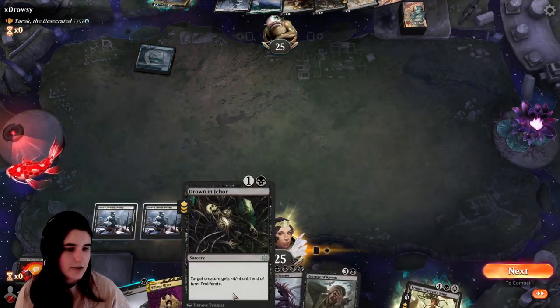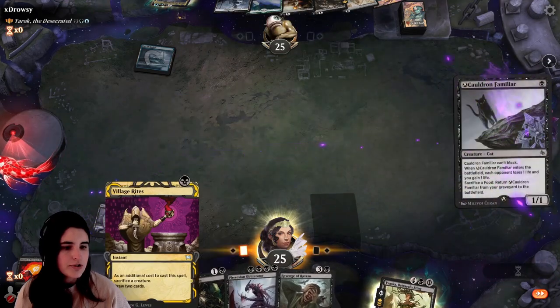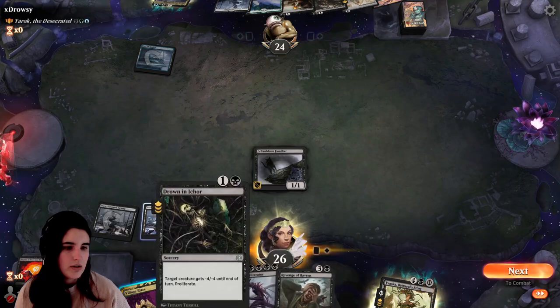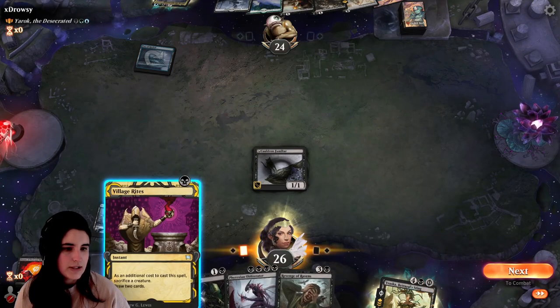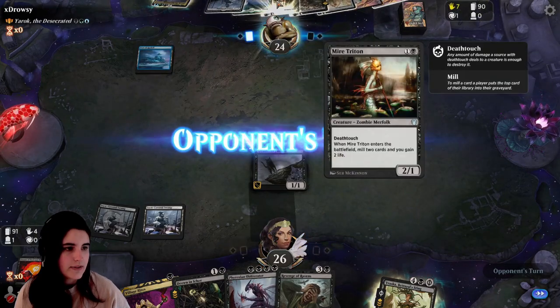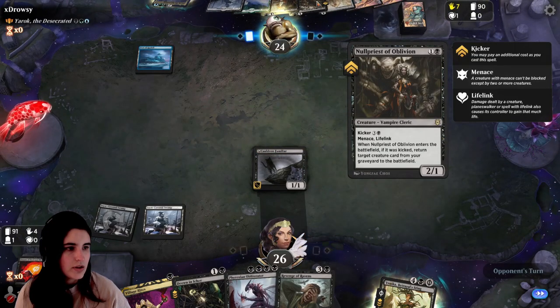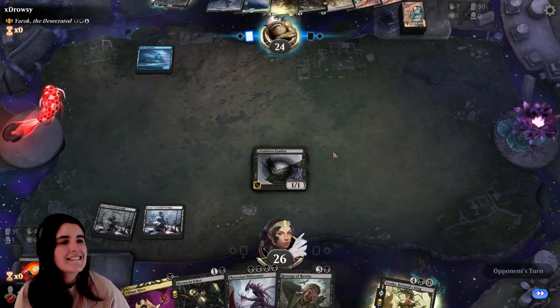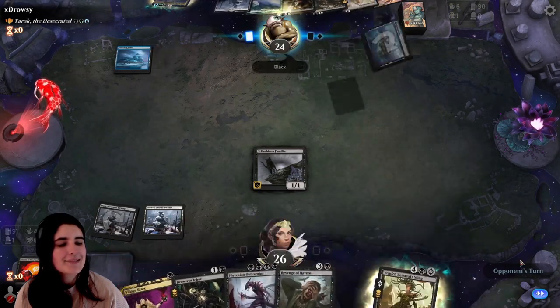Let's go ahead and put out two Cauldron Familiars. We have Drown in Ichor, which gives a creature minus four, minus four. This is a three-five and this is a two-one. I'll just save it.